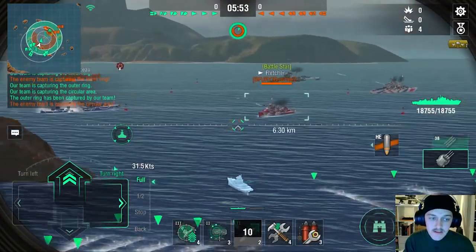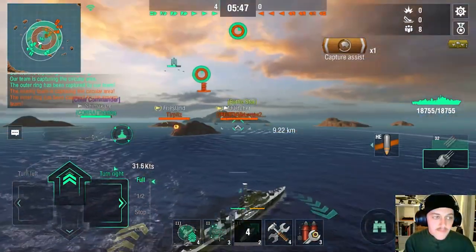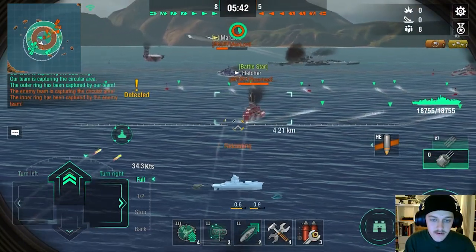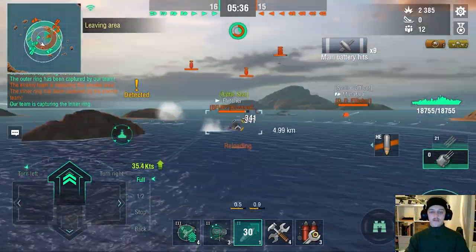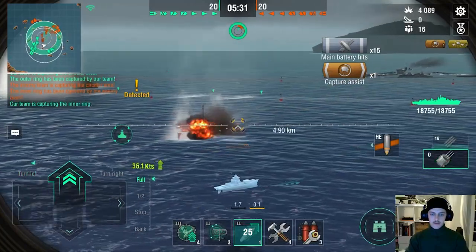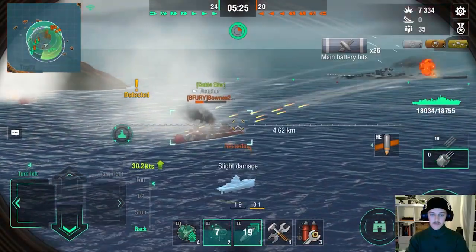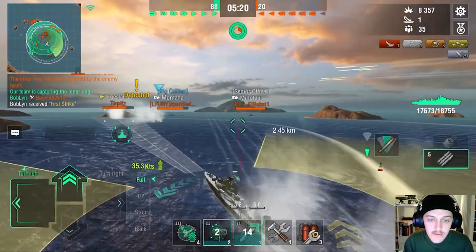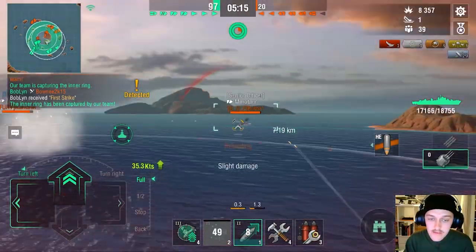We send our torpedoes - looks like we're going to get some hits. He took a big hit from our CV, that was pretty nice. There is a Fletcher right there and we're going to open up on him. I'm hoping he's going to torp me - he definitely is going to torp me. Once he spots me, there we go - we radar this guy. Now you see the double Holland is just nasty. He's probably already torped me, so I'm turning in already because I can't know for sure. He didn't look like he was in a torp angle, but if he was, I can't be sure - I don't play the Fletcher or the American DD line.